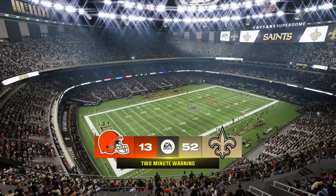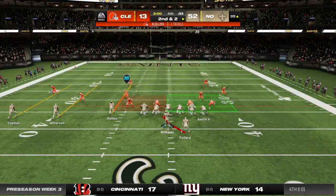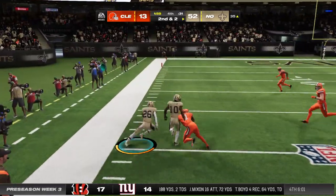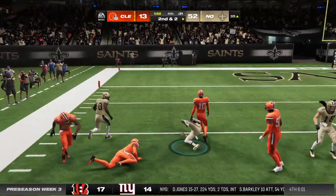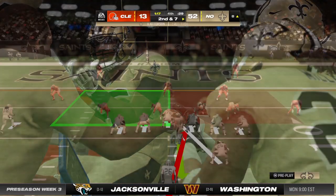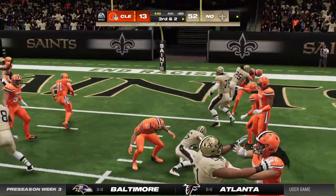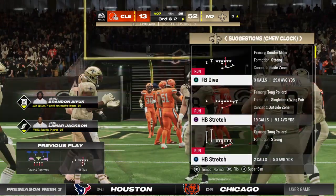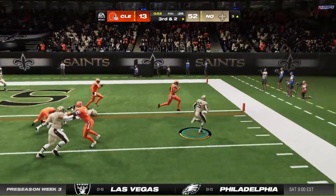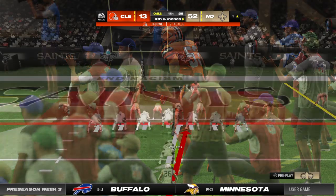Just two minutes remaining here in the fourth quarter of what has been a one-sided affair — second and two. From the 35, here's second and two. Gonna run again with Pollard — shrugs him off, and just three yards on the catch, he couldn't get away. Pollard takes it up the gut and maneuvers his way down to the three-yard line — a gain of five there on the run, but they'll remain a yard or two short with third down coming up. Trying to run for it with Pollard — a gain of two, leaving them with options on fourth and inches.